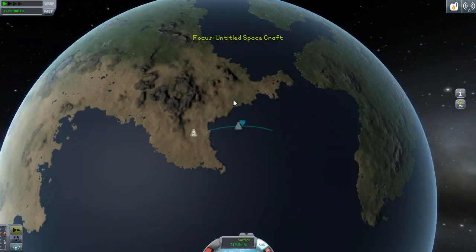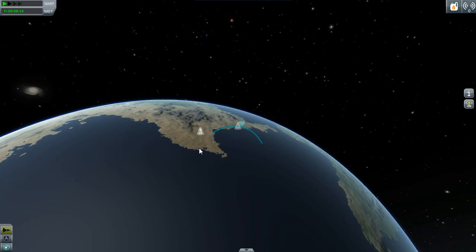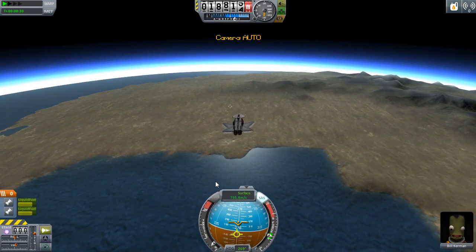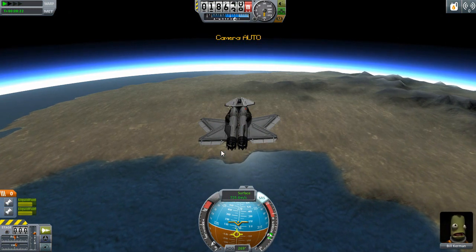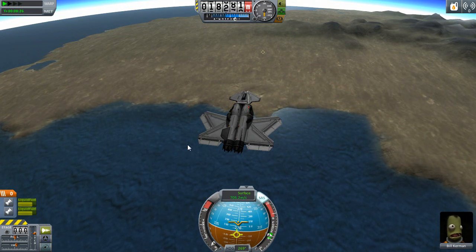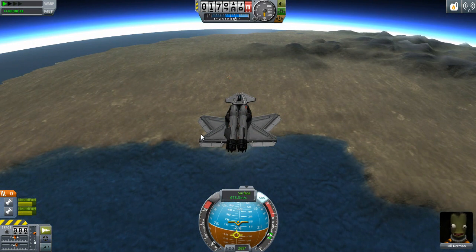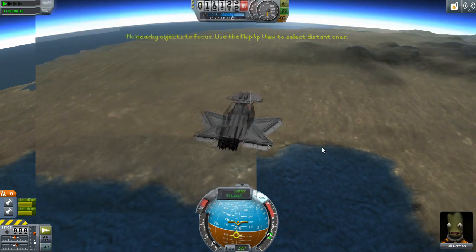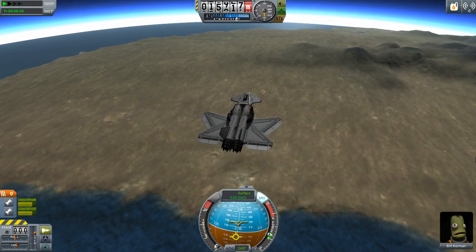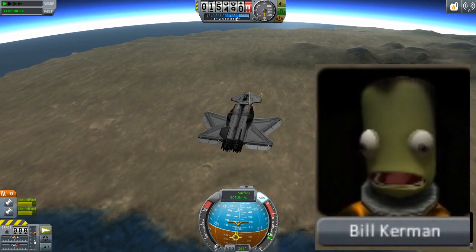We should be decelerating now, going downwards, and then once we get to a certain point we'll thrust and continue. Hopefully we don't miss them completely. There should be flat ground since it is desert, so I'm expecting it to be not too bumpy. I just realized Bill Kerman down there is panicking like crazy — look at his face, he doesn't know what's going on.